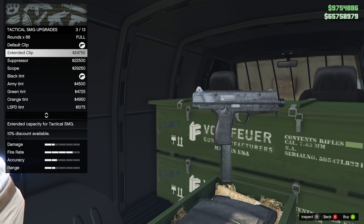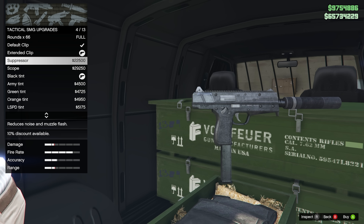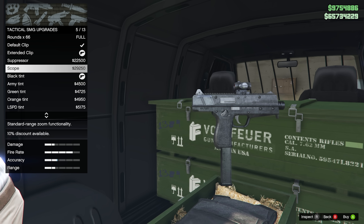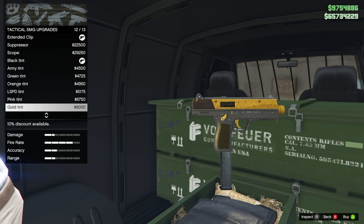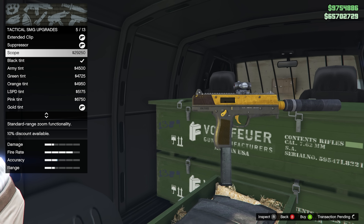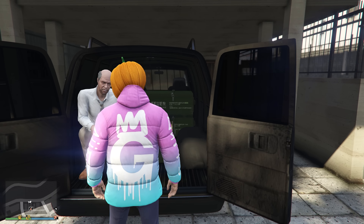We need the extended clip at 24,750. For a suppressor — it's funny because Rockstar said devastatingly powerful, but looking at the damage stat it doesn't look that great. I'll skip the scope initially, but actually I want the gold one they had in the picture. You know what, I'll put the suppressor on it too, and a scope. So there we have it — and I should grab some armor while we're here. Total cost is 378,000.